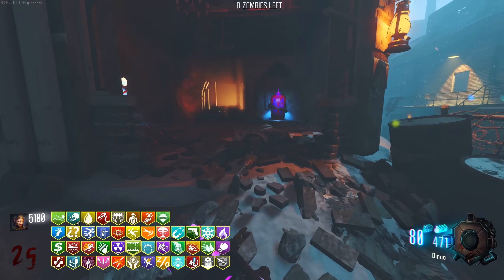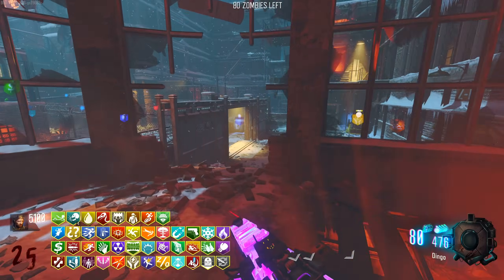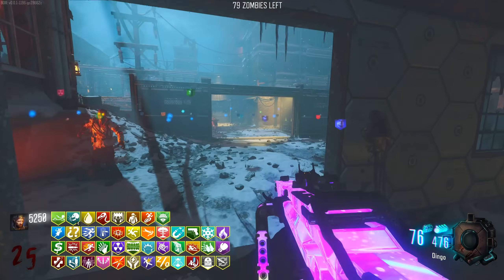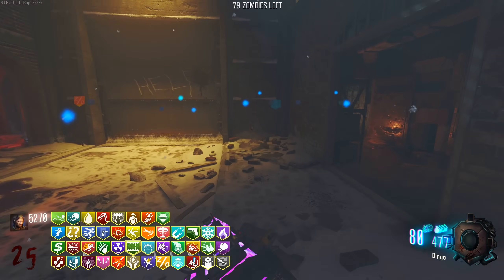I'm going to scan the map because there should be 96 total including the double buys. There has been on Origins and on Town. So unless certain perks are glitched on this map, we must have all of them.